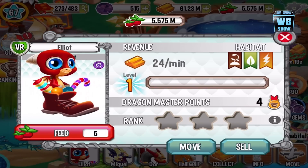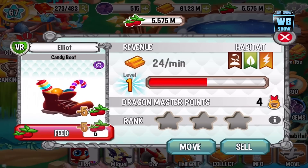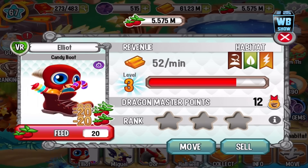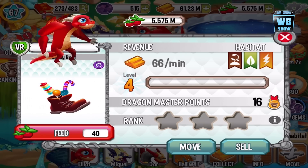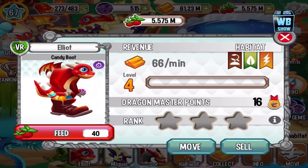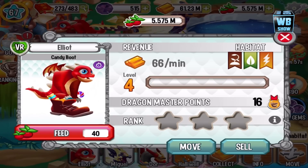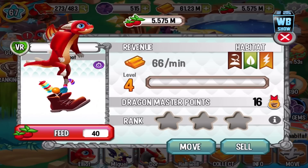Here is the Candy Boot Dragon — I'm pretty excited about this dragon. We're going to feed it up and see what it does in its second form. Now it's much bigger! How does he even fit into the boot? Essentially what happens is he plumps up and turns into a circle — you know, like a big round piece of candy.